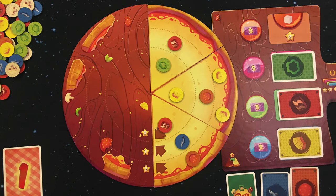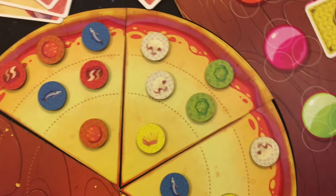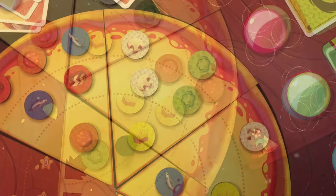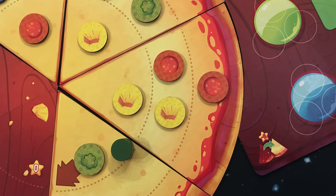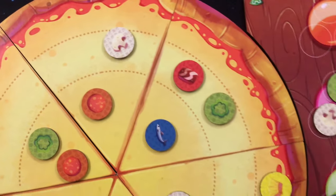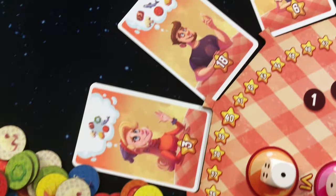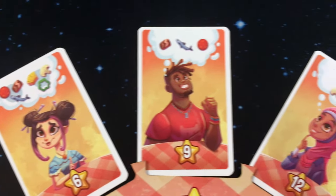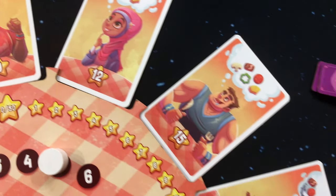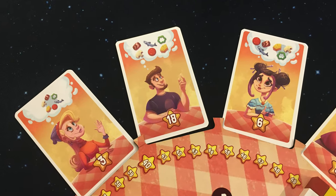One thing we know is everyone likes their pizza made differently. Some like it stuffed with meat, others full of vegetables, and we shouldn't even mention pineapple being a topping. Whatever your personal preference is — chicken alfredo pizza — you will need to make sure your customers are happy and think your pizzas are the best in town, because you have other competition ready to take your business away from you.